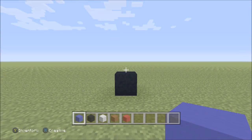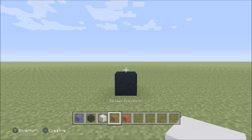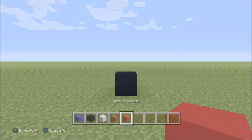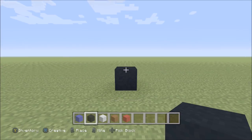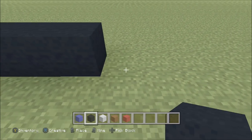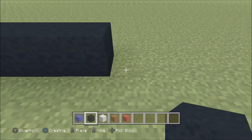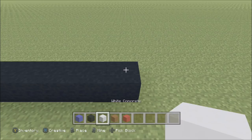For this build we need a few different blocks: blue concrete, black concrete, white concrete, brown concrete, and red concrete. We've already got one block of black down. To the right of it we're going to add nine more black — one, two, three, four, five, six, seven, eight, nine.